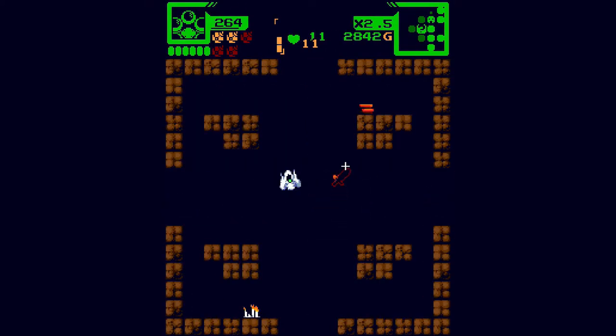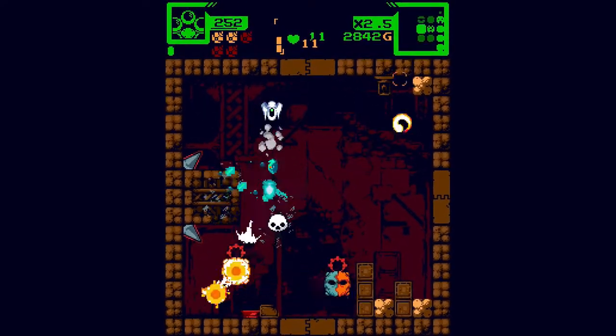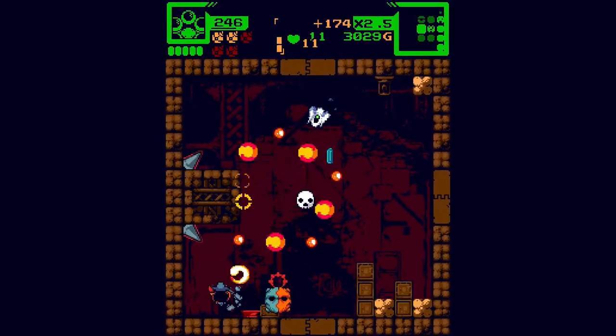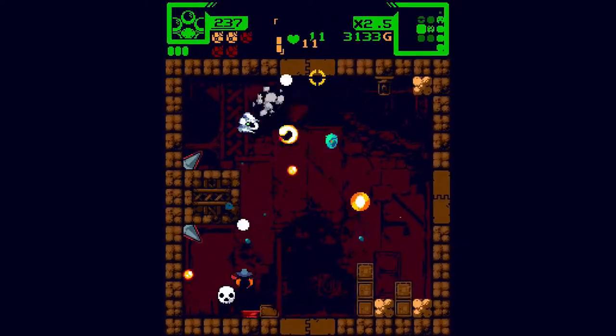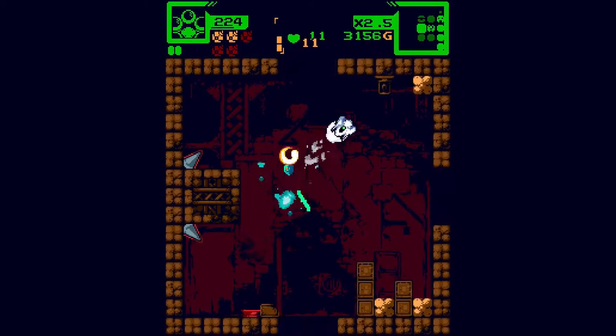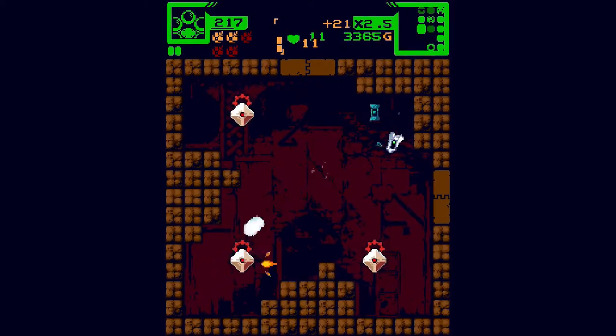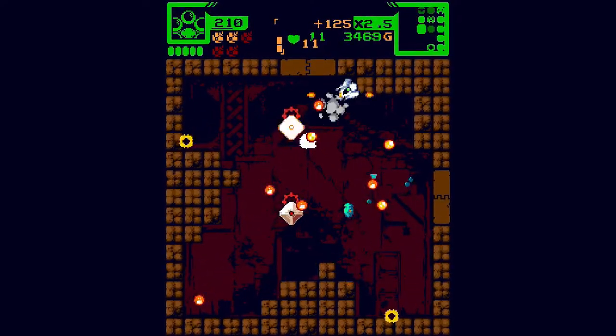Just a five percent damage increase — the damage increases in this game are very stingy compared to Isaac. This game is much tighter balance-wise. Isaac has lots of crazy, ridiculous, overpowered stuff, whereas here you tend to upgrade your damage five to ten percent at a time. Those halos on certain enemies mean my weapon does extra damage to them.